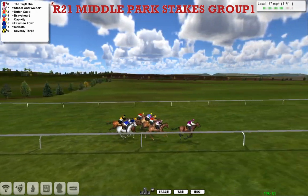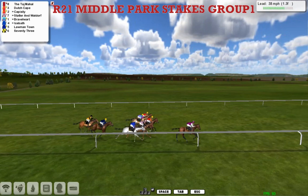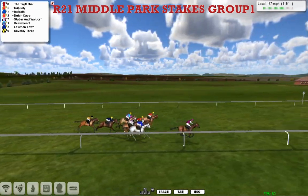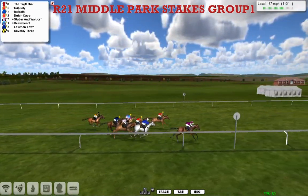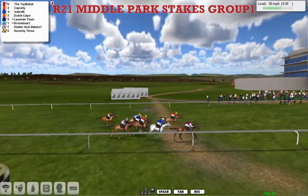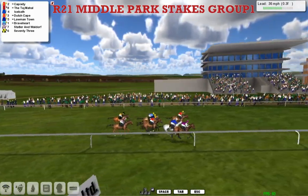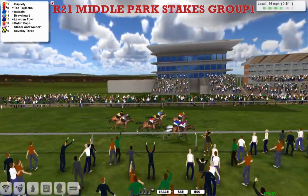The jockey can't make up his mind whether he's going to go for a split up the inside or come round the outside. He's chosen the inside and they've got a furlong and a half to go. It's Taj Mahal who has now seen off Derek Hinton's horse and is in the lead. Capixity is right over on the far side. Ice Bath is getting closer with every stride — there's a quarter of a furlong to go.